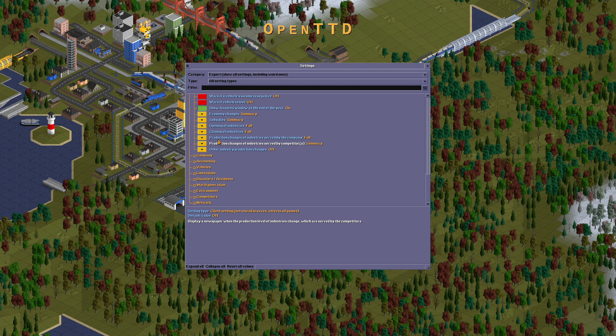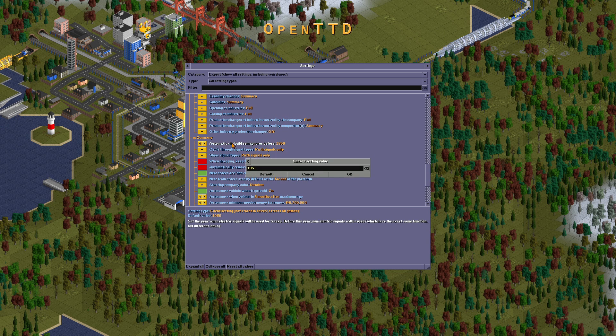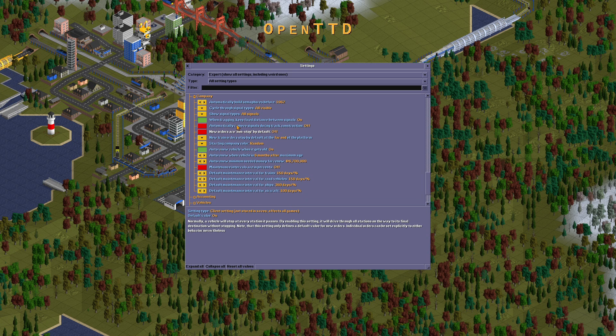Closing of industries should be full. Production changes of industries served by the company: full. By competitors: something. Let's move on to the company. Automatically builds: some force before 1962. Cycle through signal types — all visible signals. When dragging, keep fixed distance between signals. Automatically remove signals during drag construction should be turned off.